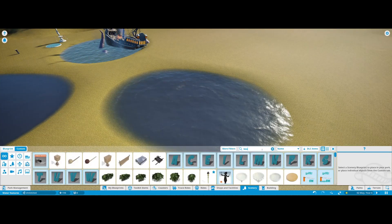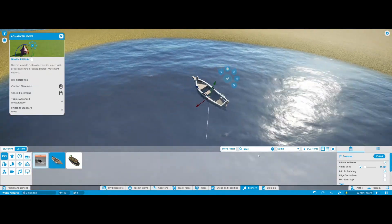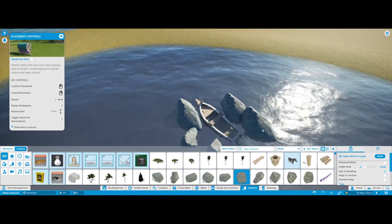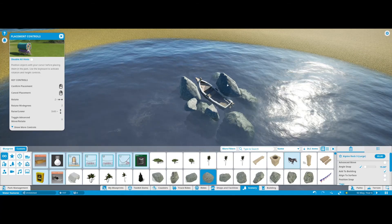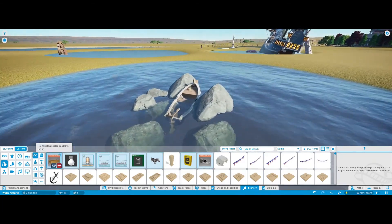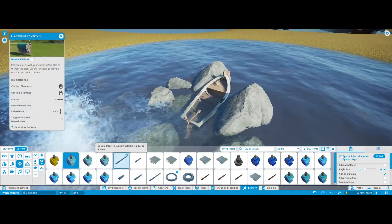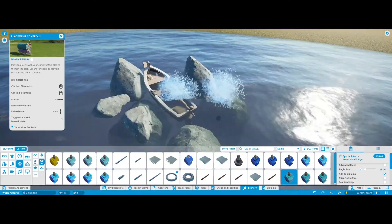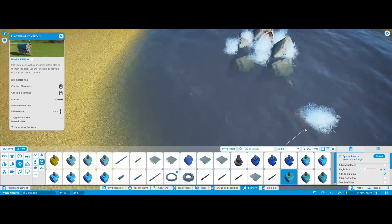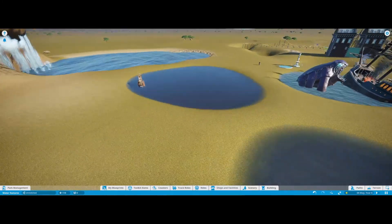The last thing I want to cover: say you have a boat in the middle of your lake with some rocks around it and the boat looks beached. To show the boat sinking or give it more immersion — maybe it's a park sign, entrance, or a fountain feature — think about using the fountain splash effect. It looks like the boat is actually sinking and just adds so much more immersion, giving animation to an otherwise standing-still object.